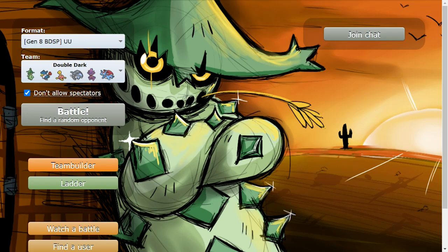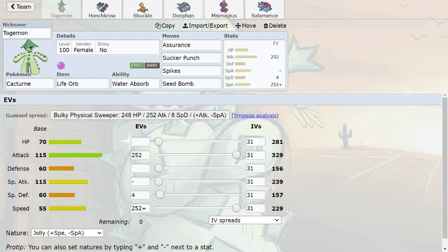I named my Cacturne Togemon because of Digimon — you guys remember that. Quick question: I think Cacturne needs a little bit of a buff. It's hard to say I want a cactus to move faster because it's a cactus, and it does have a good base 115 Attack and 115 Special Attack, but I think it just needs a little more speed — like 65 base speed would make it just a bit better, at least on choice guard variants.